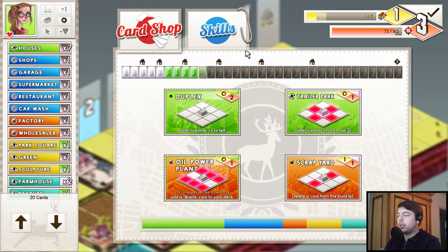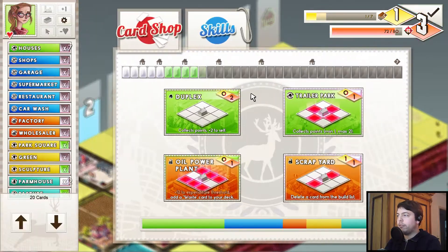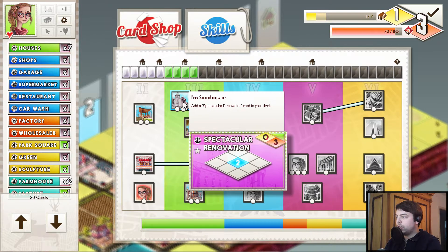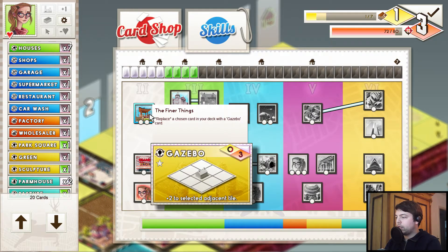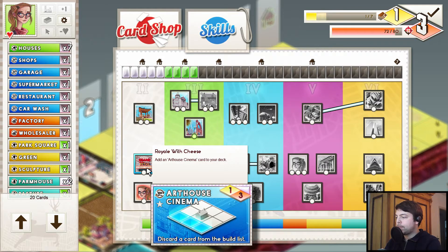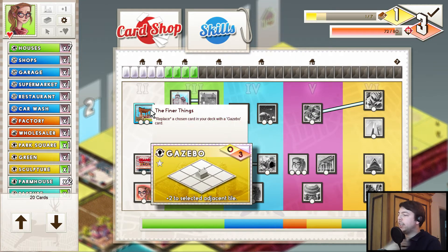One-time use cards are not that bad though — we're getting close to the end of the level, I think. This bar shows how far we are — so we are halfway in. So we could take one-time use cards. We could get a gazebo — I like gazebos, they're pretty good. Let's actually take the gazebo and replace one of our cards.